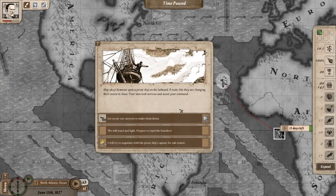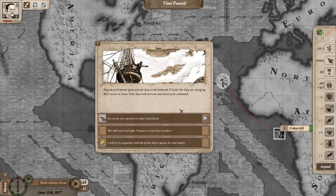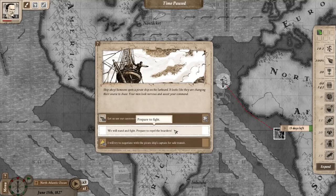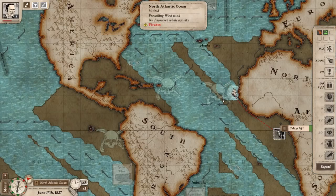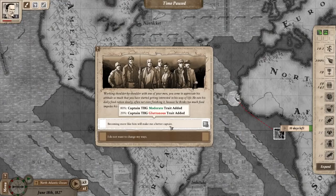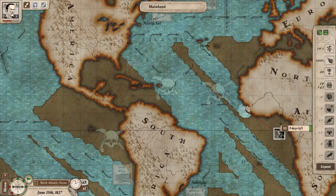Ship ahoy! You spot a pirate ship on the larboard. Looks like they're changing course to chase. Your men look nervous and await your command. The options are to use the cannons to make them desist or stand and fight. Let's use the cannon — pirates go away. There you can see that pirate vessel sailing away. I'm a moderate captain.